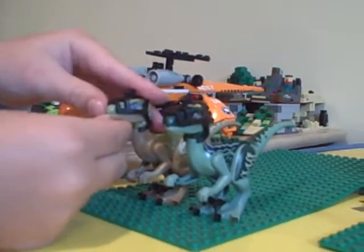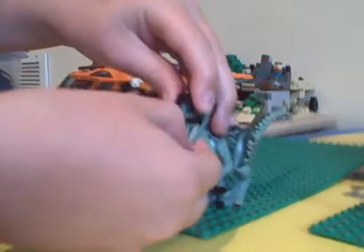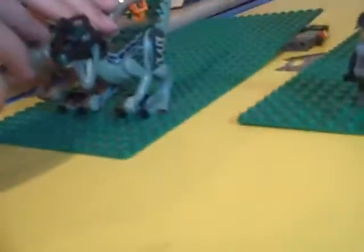So both of them, you can open up their mouths and show their teeth. You can lower them down to like a pounce position. You can move their arms, legs, and tail.